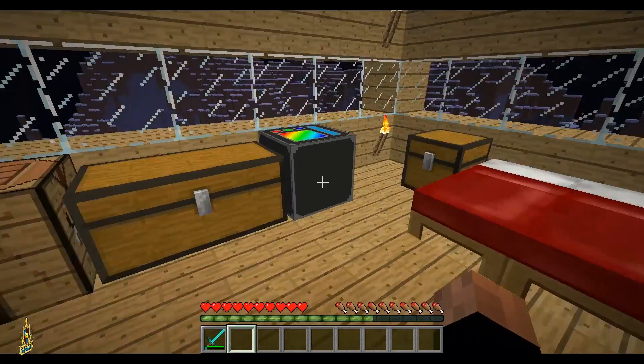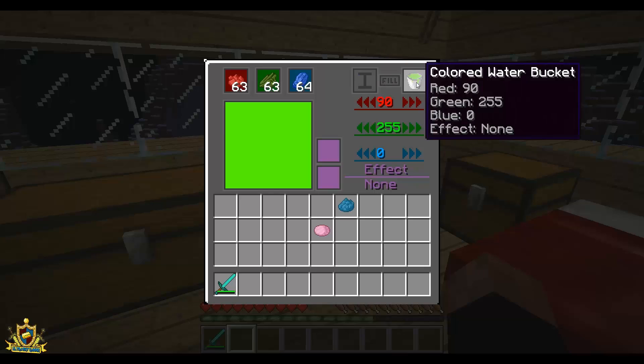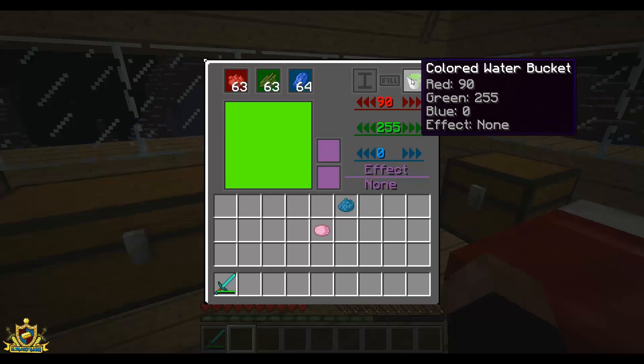So just place it down and you need rose red, cactus green and lapis lazuli in the three slots up above, and then you pick your color, and then you put your water bucket in there, hit the fill button, then you get the colored water bucket.